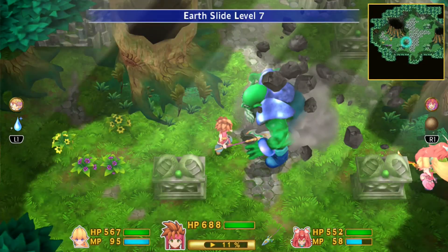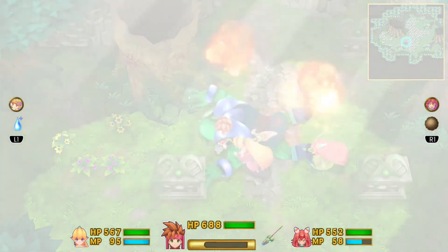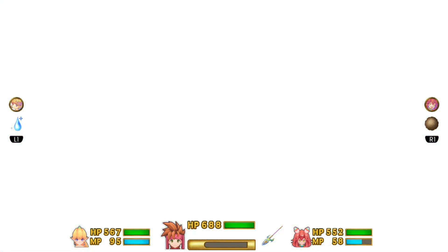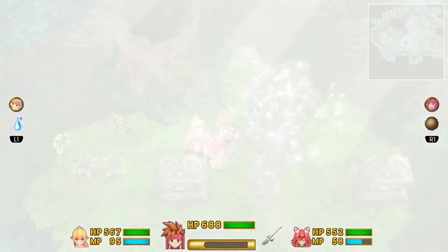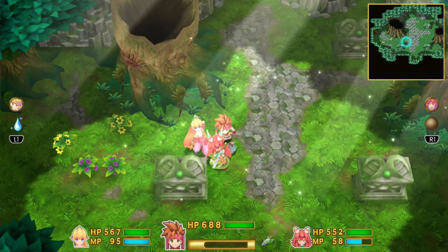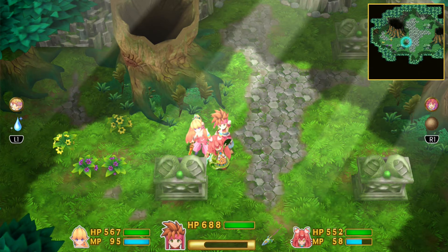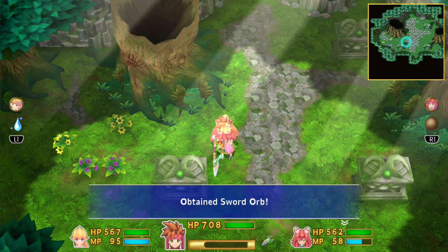Here in the Pure Lands, defeat the Thunder Gygus and he'll drop your last sword orb — that is, if you haven't used the sword glitch, which I'm not going to detail. But if you look for it, it exists and it's a premature way to get the Mana Sword early. If you play legitimately, this will be your last sword orb.